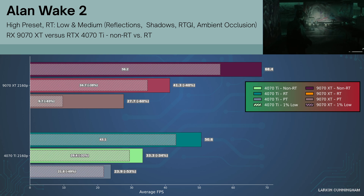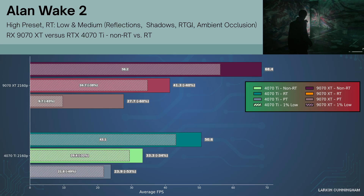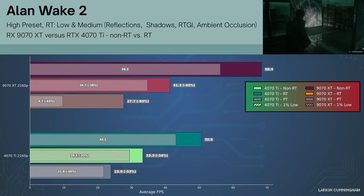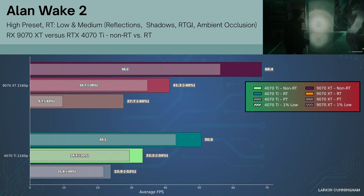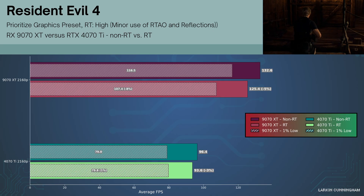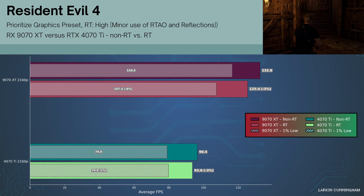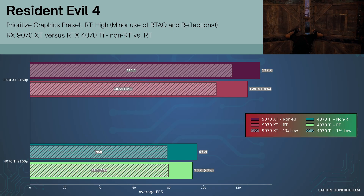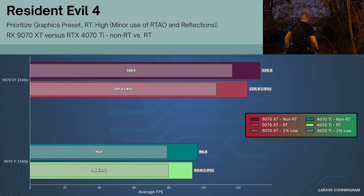With RT Low, the 9070 XT holds its own against the 4070 Ti, but when RT Medium is employed, the 9070 XT, despite edging out the 4070 Ti in overall average FPS, struggles with 1% lows, resulting in a very stuttery experience. Resident Evil 4 also hits a CPU bottleneck at 1440p. At 4K, the 9070 XT and 4070 Ti are virtually tied, with the very subtle ray tracing effects barely moving the needle.